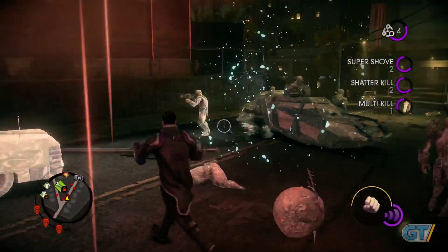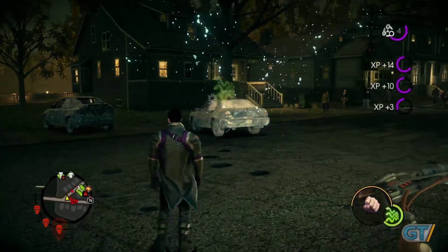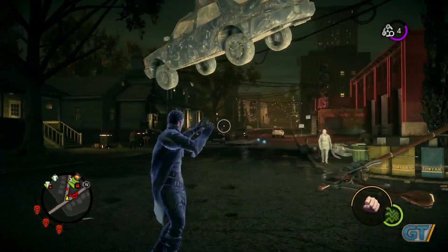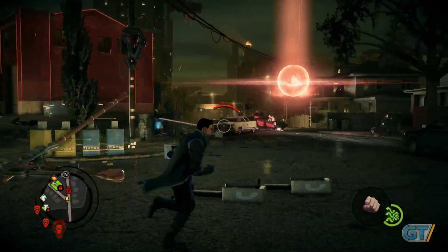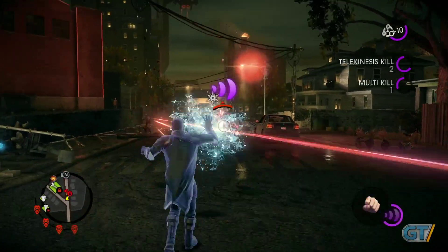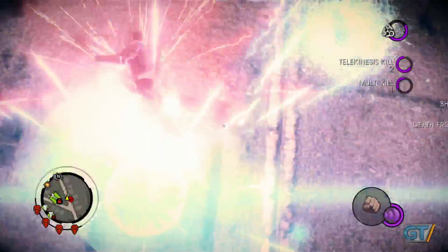Here you're also seeing more of the Zin — the evil aliens that have come in and abducted the president. We've had a lot of fun coming up with an enemy that was going to be sufficiently powerful to challenge the player with all these superpowers. In just a moment here you're going to see the Zin's version of their superhero. It's called a Warden.